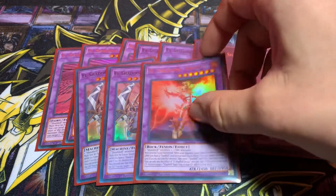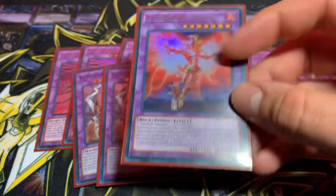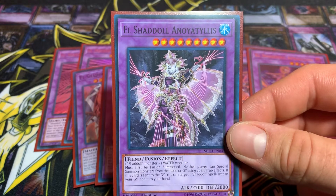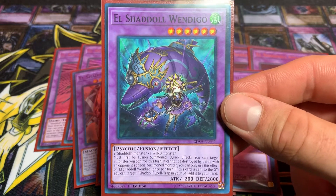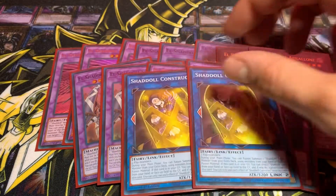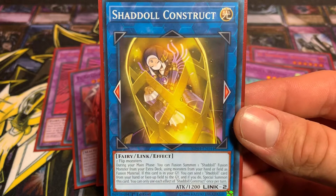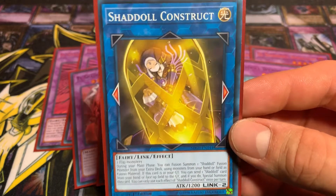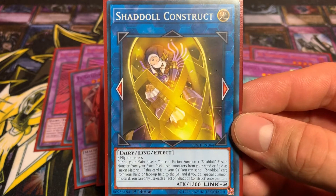And I ran one El Shadoll Anoyatyllis, one El Shadoll Vrista, and one Shadoll Wendigo. The last two cards I run for my extra deck are two Shadoll Construct the Link Monster. You can't do much with it right now, but if you can get yourself just even a generic card you can really pop off with this card — so really nice. We definitely will run one in the non-budget build.